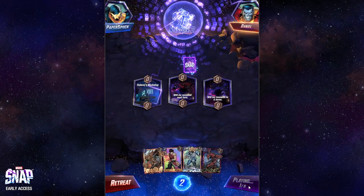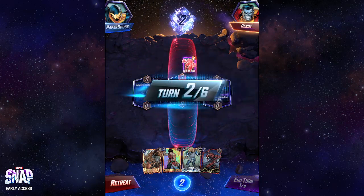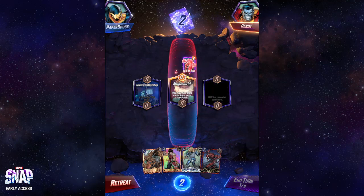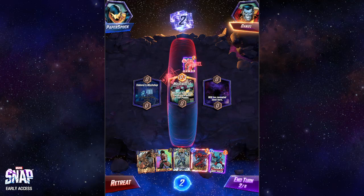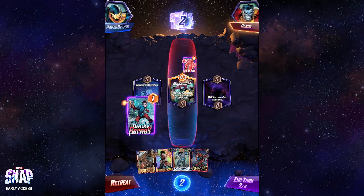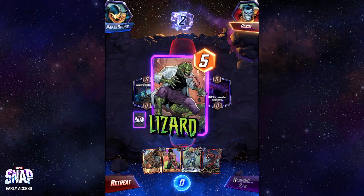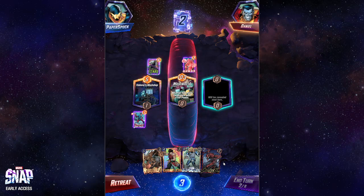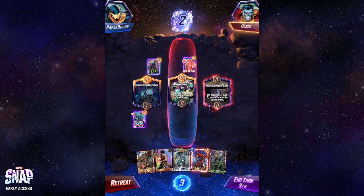My opponent snapped. That basically just means they made it a higher stakes game because the number at the top of the screen is how many points you're playing for, and either person once in the game is able to double that amount. I'm glad I waited because I can put down Bucky now. Bucky Barnes is a card that when it's destroyed, it gets replaced with the Winter Soldier, which is even stronger. So that is wonderful.